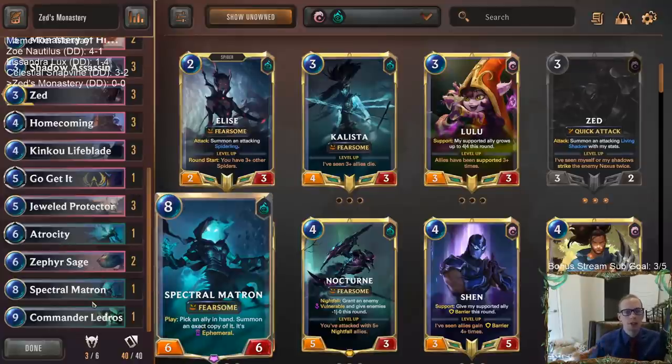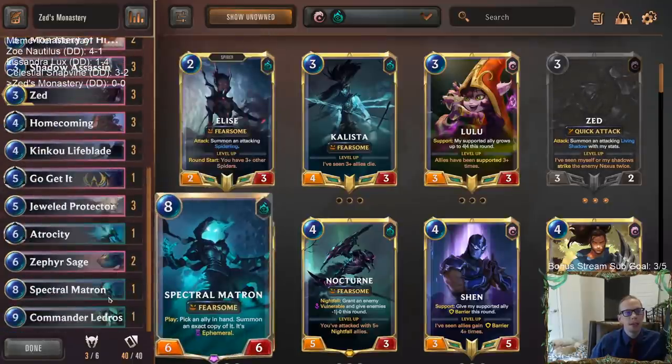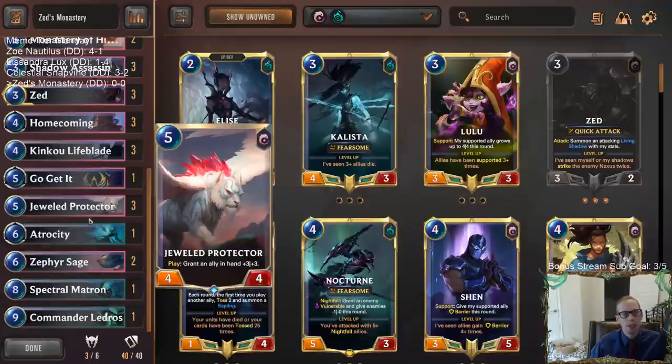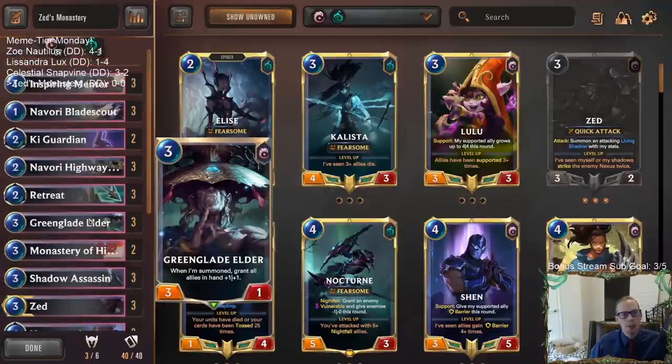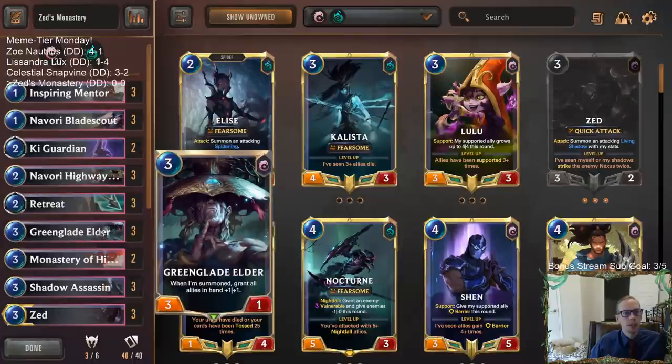Cards like Zephyr Sage create another copy of the Highwayman — we get two of them. We have Spectral Matron: pick an ally in hand, summon an exact copy. So if the Highwayman's a 10/10, we Spectral Matron it, get two 10/10s, and that second one stays in play and won't be ephemeral anymore. We also have Retreat Return to keep putting Green Glade Elder back in hand.